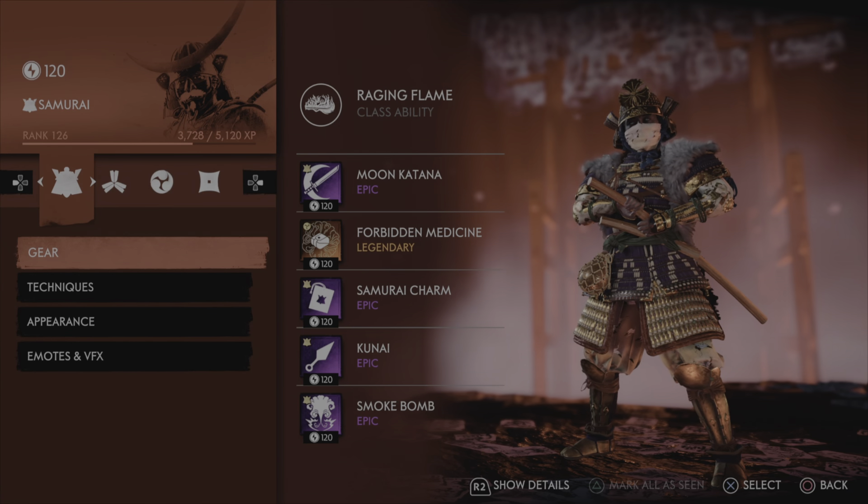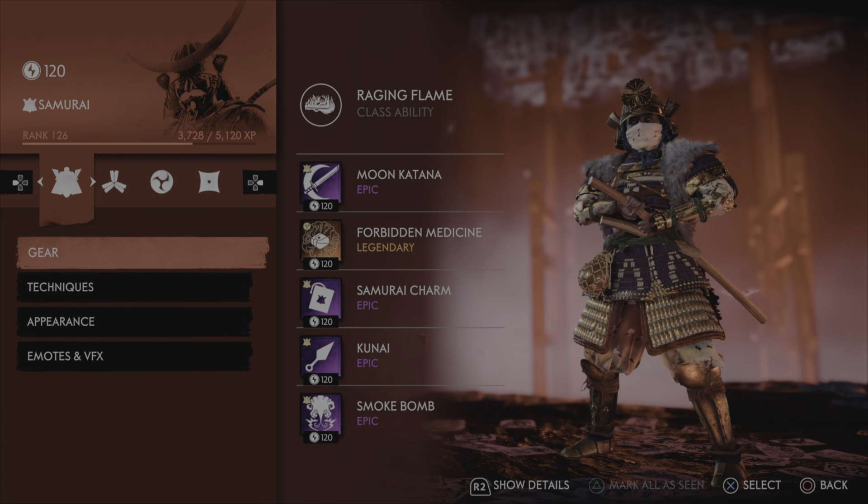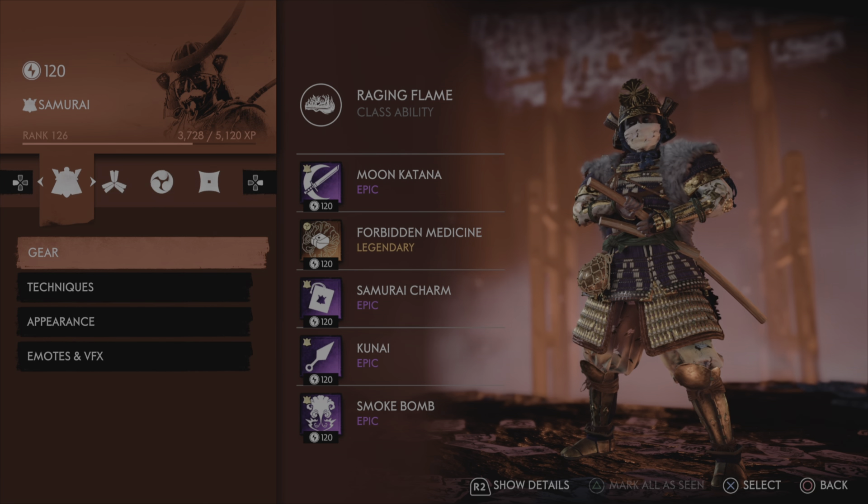What's going on guys, Eternal Land back with another Ghost of Tsushima video. Today I have yet another build requested by one of you. I'm not even going to attempt to butcher your name — I'll just say 20BP019. This build is for you. If you'd like me to create a build specifically for you, drop a comment down below. This guy requested a samurai build with strong damage that increases resolve.